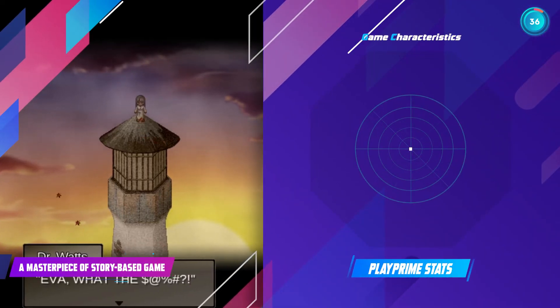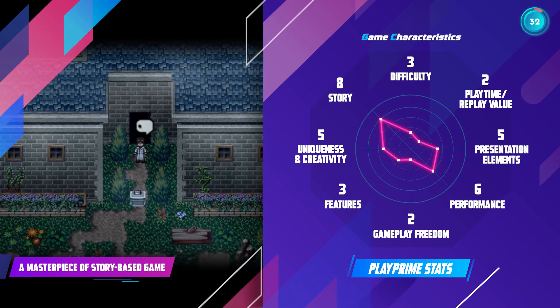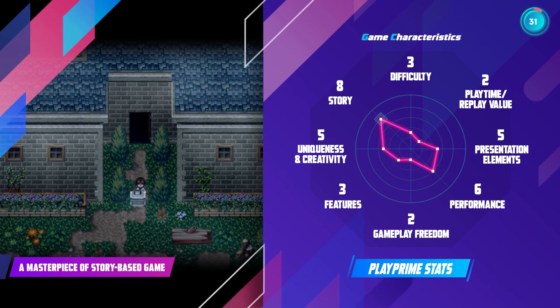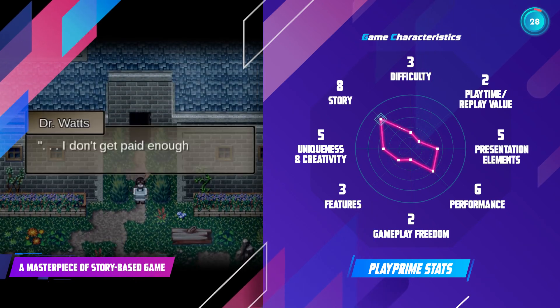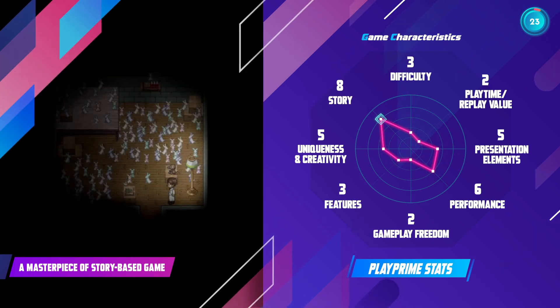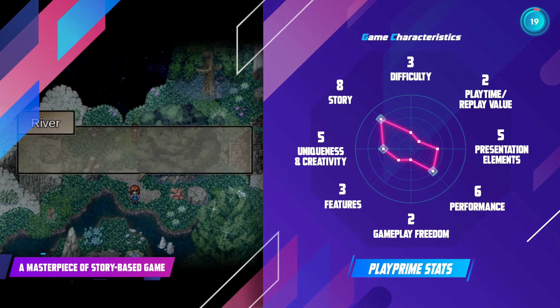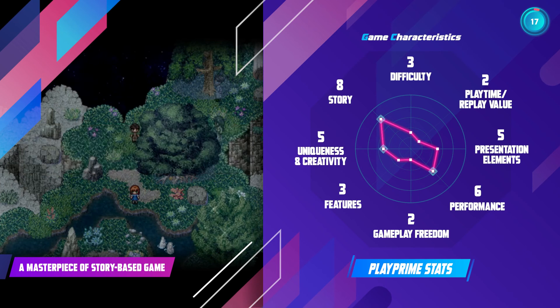These are PlayPrime stats that show you the game's characteristics. To the Moon focuses on its story, that was obviously created to impress. Pop culture, sense of humour, and added details to places you revisit reflect the level of creativity. Also, the performance of this game works really well on computers with lower specifications.